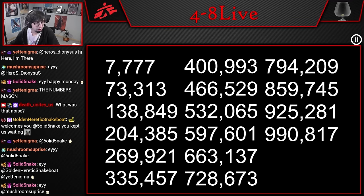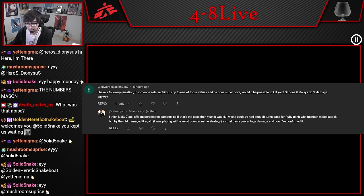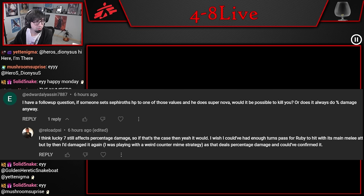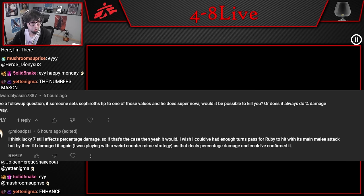On that video, I got a comment that reads: 'I have a follow-up question. If someone sets Sephiroth's HP to one of those values and he does Supernova, would it be possible to kill you, or does it always do percentage damage anyways?' And Reload PSI — this is actually the guy that originally made the post about Ruby Weapon doing the Lucky Sevens damage — basically said he didn't know, but imagined he probably does.